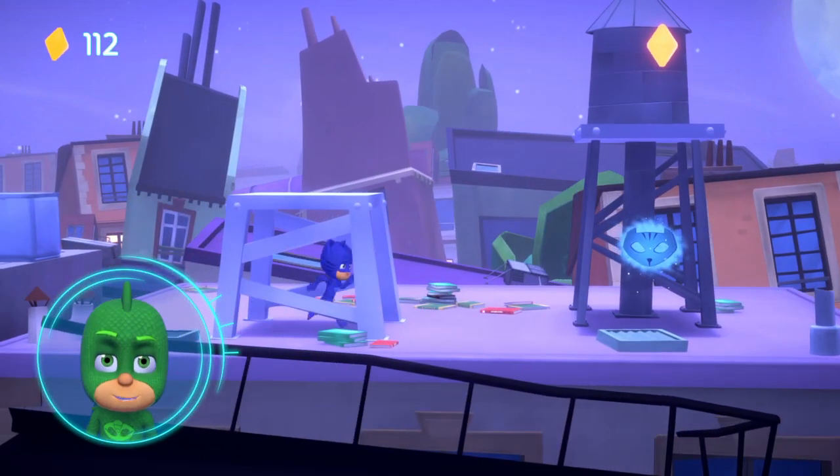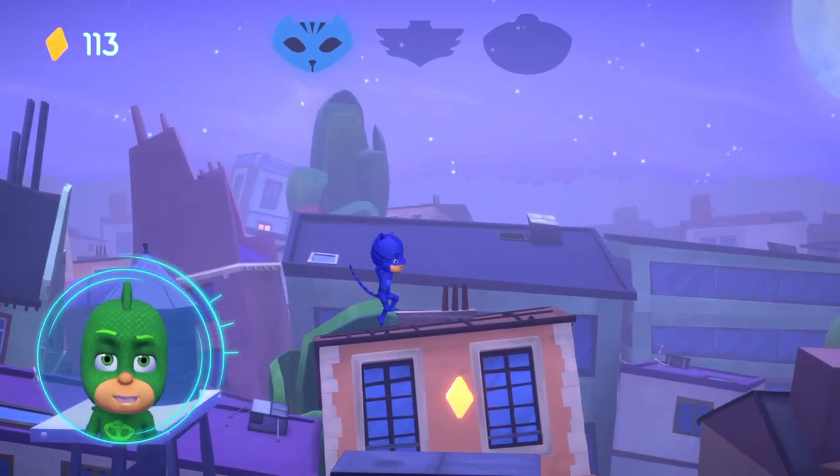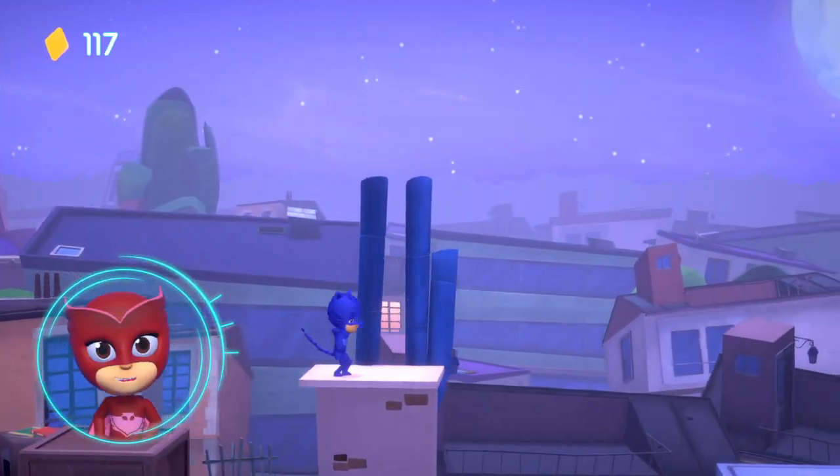This is a tall wall. Use your super cat jump to jump over it. To do a super cat jump, press the jump button once, and press it again in the air. Well done.